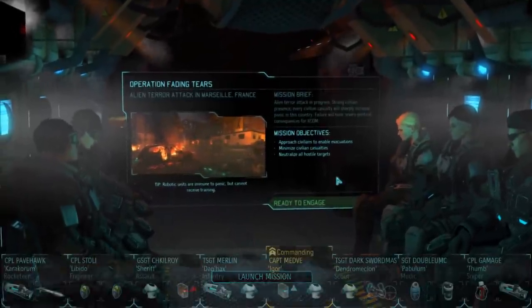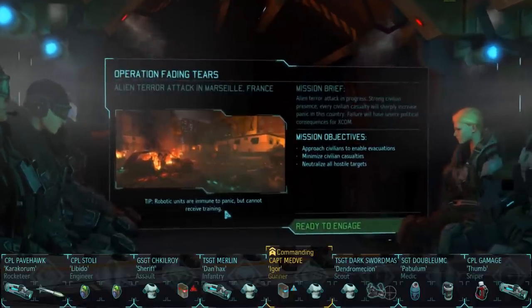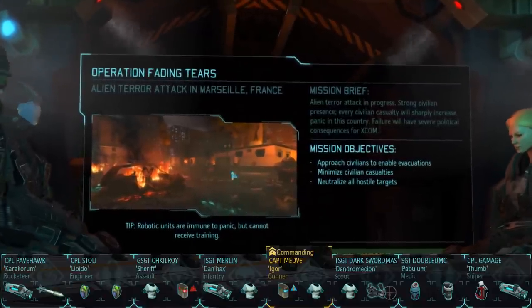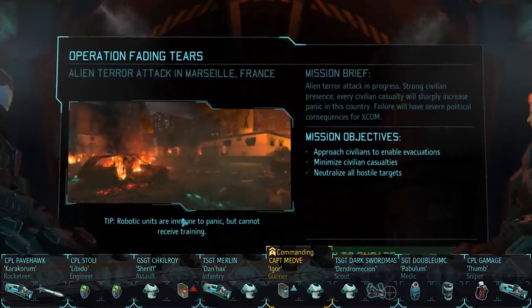Welcome back. You're joining me just in time for Operation Fading Tears — it's the alien terror attack in Marseille, France. I don't know if I'm pronouncing that right, and I probably won't know until someone corrects me in the comments a few days from now. Regardless, we're going in on a map that I'm not familiar with the thumbnail here. I've guessed this might be Street Hurricane, and I kind of hope not because that map is very punishing.